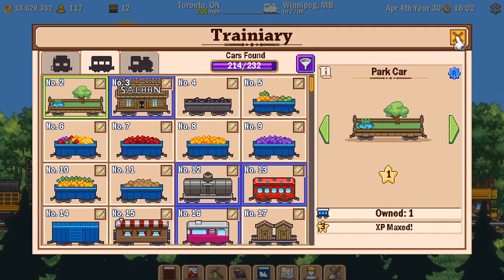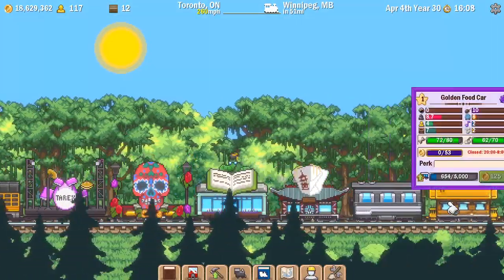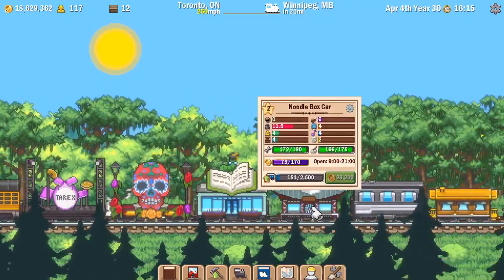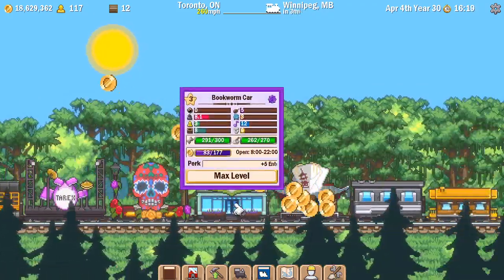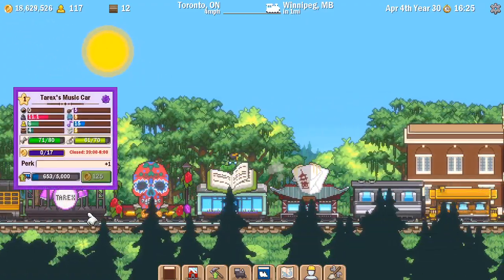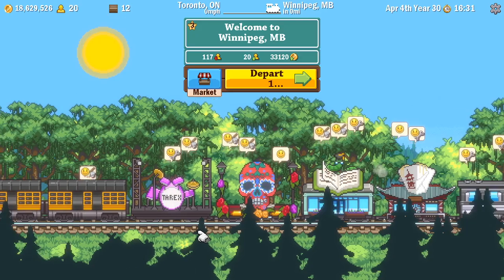I've got 214 out of a possible 232. My train looks different from the last time. I now have a golden food car at the front, followed by a luxury food car, then the noodle box car from the last episode. The bookworm car is still on my train, and I've reinstated the Day of the Dead car.